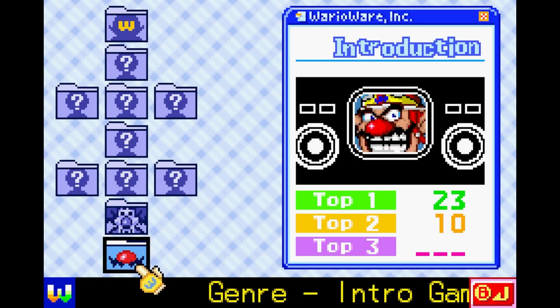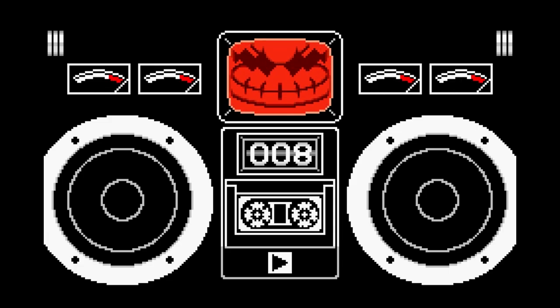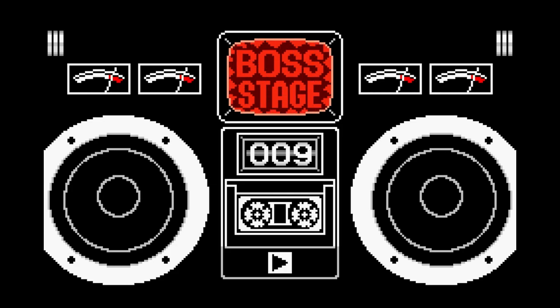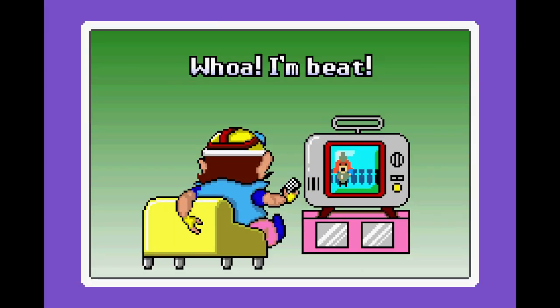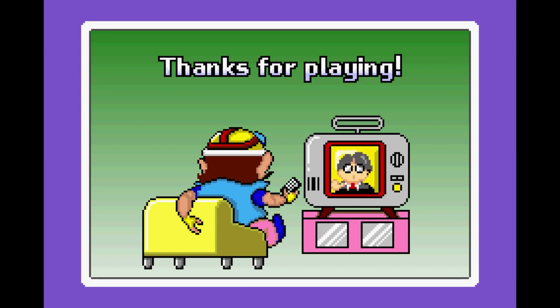Satoru Iwata will always be a beloved part of Nintendo, with his many accomplishments in development and the way he involved himself in the community. He also had some game cameos — two in fact, both part of the WarioWare series. In the original WarioWare, after you first defeat Wario's introductory microgames, you can challenge it again to see how high your score can get, and every nine stages or so a boss microgame appears. Beat the third boss stage and Iwata appears, waving at Wario while saying, "Thanks for playing!" That feels pretty appropriate.